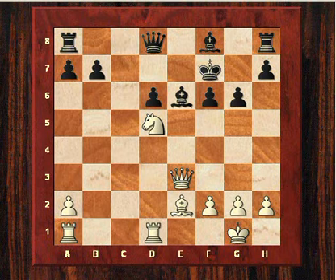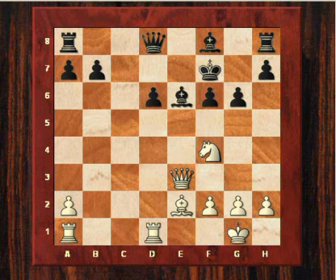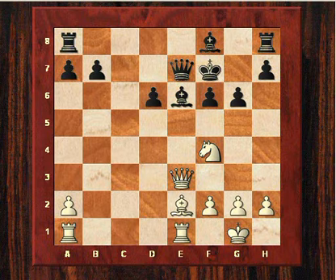So Kasparov plays Nd5 and black might be in trouble here. He played Be6, and after Nf4 there's incredible pressure on the diagonal as well — black is stuck in the middle. After Qe7, Kasparov played Re1, and it looks as though black's position is collapsing due to the pressure and the king's safety.